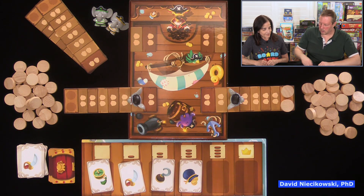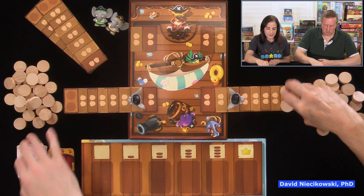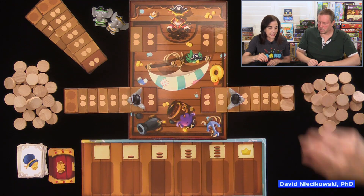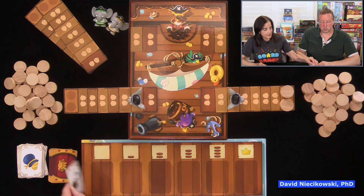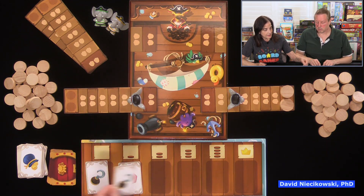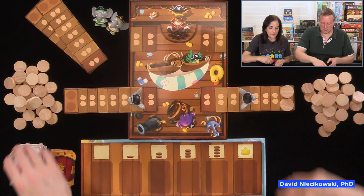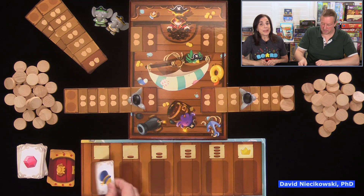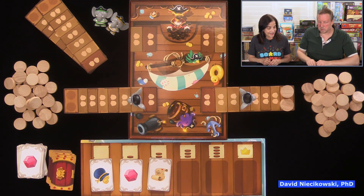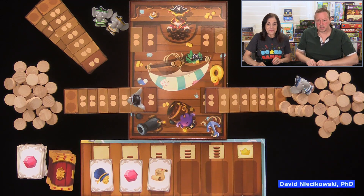I'll go one more — okay. Julia has got three crates. I'll stop right there: one, two, three. Now Julia's going to go. She busted again — that's not good for her! I'll stop; you can add two crates.